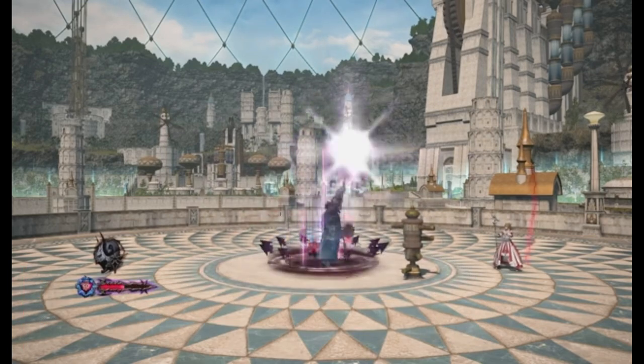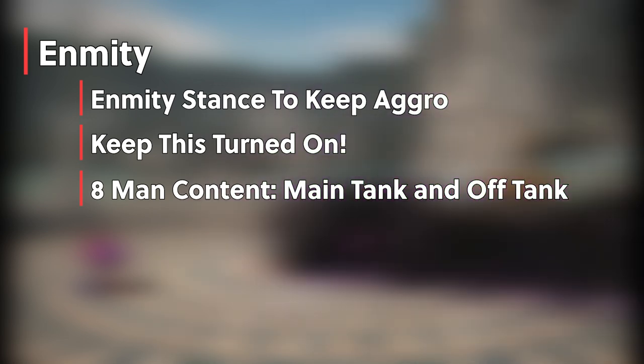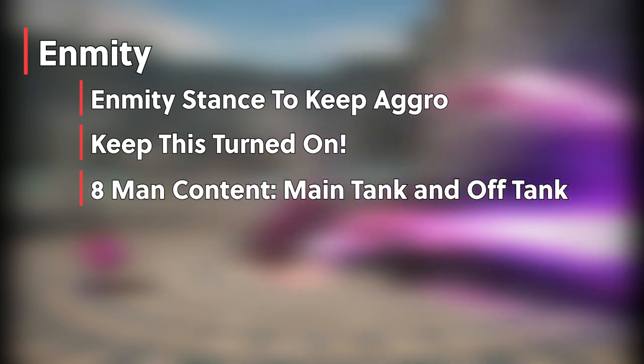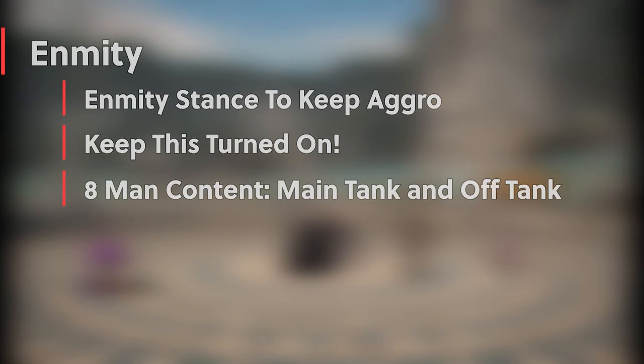Let's first go over general basics of tanking that is true for all tanks. Enmity — this is your aggro stance. All tanks have a skill that will trigger their tank stance. In four-man content, you should always have this turned on. Never turn it off in a dungeon. In eight-man content where you have two tanks, you can simply ask who wants to be main tank or off tank. This means one tank will pull aggro, and the off tank will grab add spawns and just DPS. As long as you're the only tank, keep it on at all times.